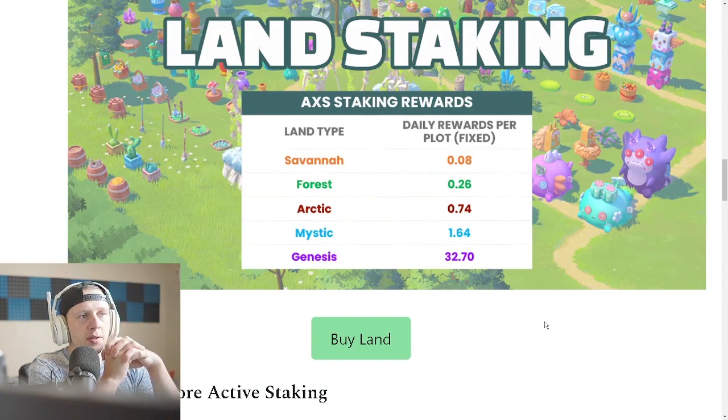This, combined with the May 4th release of about 127,000 AXS which I expect to get sold immediately, might have a compounded effect where AXS gets destroyed in terms of market cap. I think this will flood the market with even more AXS. Maybe these landholders will just hold everything to maximize the return, but I think a lot of them are going to immediately sell — maybe every 14 days or so. So in about two weeks, I imagine AXS might be the lowest it's been in quite some time.